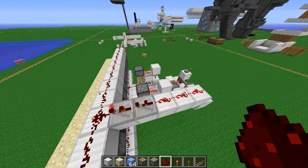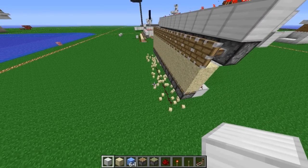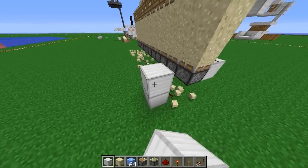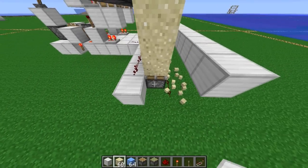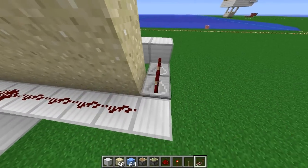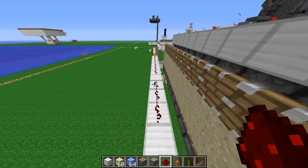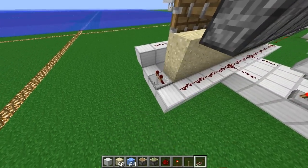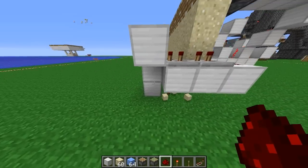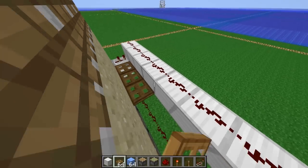And the next step is to transport them all to one spot. The easiest way to do this is to add one row of droppers here. And to power these, just put in two repeaters with a two-tick delay on each side. Then we need trapdoors at the inside of the iron blocks — of course you can use whatever block you want.